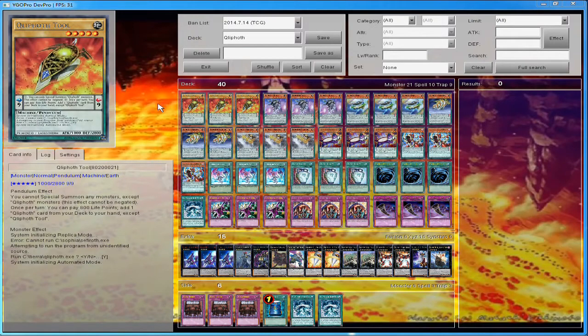Basically, these are Shell-slash-machine-type monsters that look like some type of alien spaceship. They're all tribute monsters, but you can normal summon them all without tribute — however, they lose a certain amount of attack and become Level 4. I think they all become 1800 attack when you normal summon them without tribute.